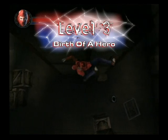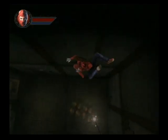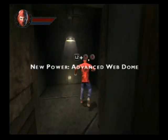Level 3: Birth of a Hero. You are one step closer to Skullgang leader Spike and avenging your uncle. Crawl across the ceiling to avoid detection. If you reach the storage room, you will find another gold spider icon which gives you more powers.